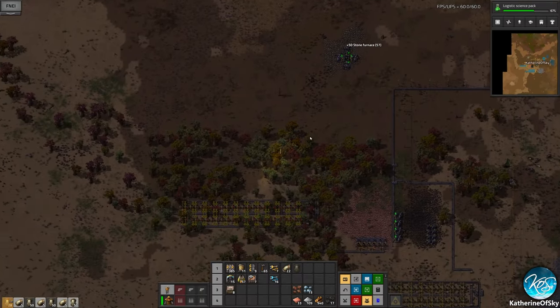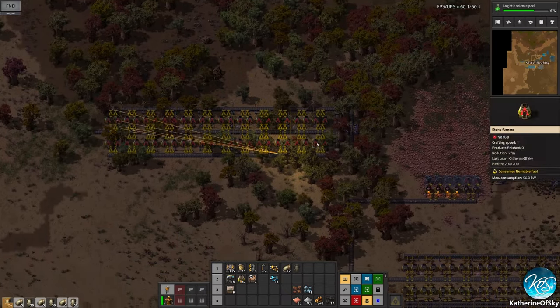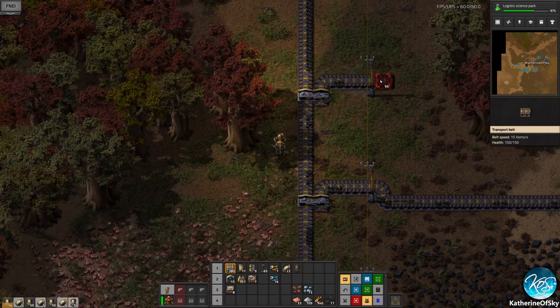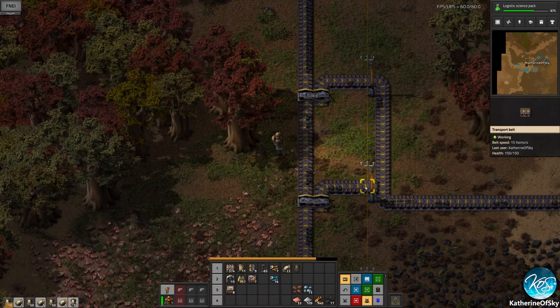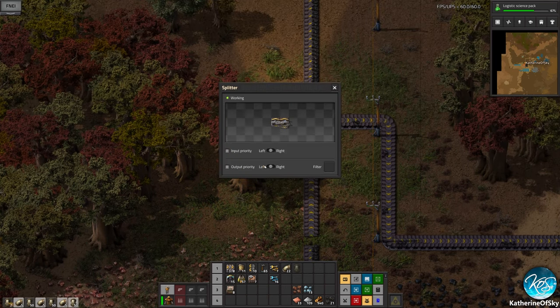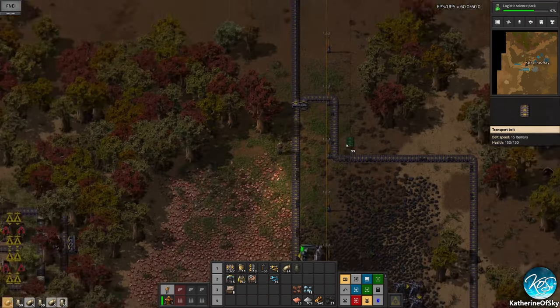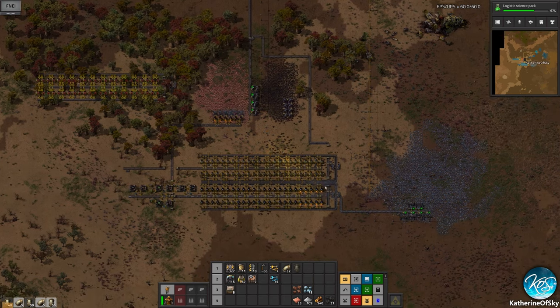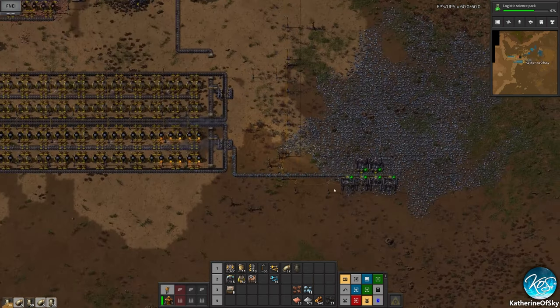Let's go and pick up some more of these because the machine stops if it gets a full stack. Now we're back in copper town — we need to move this thing. I forgot to put a priority on this: it should be priority to the left to go to the steam engines before it goes to the smelting columns.